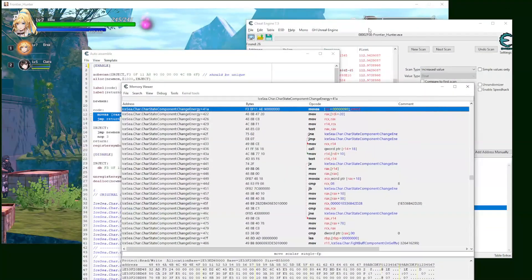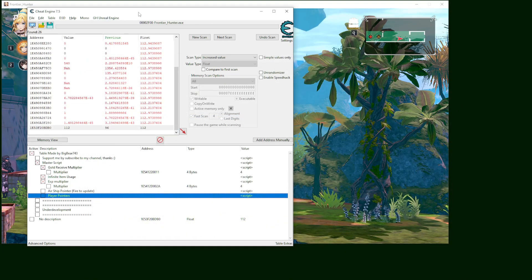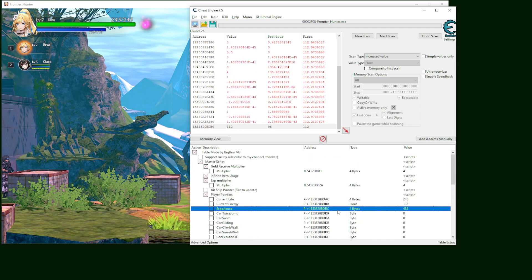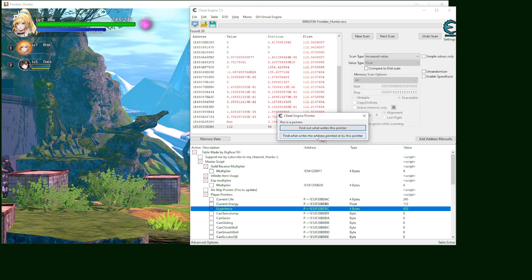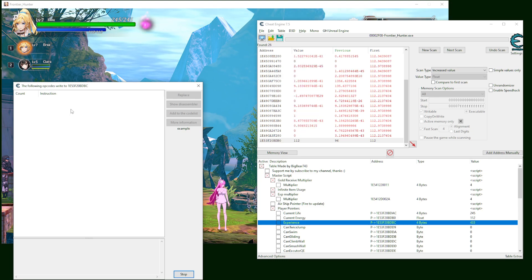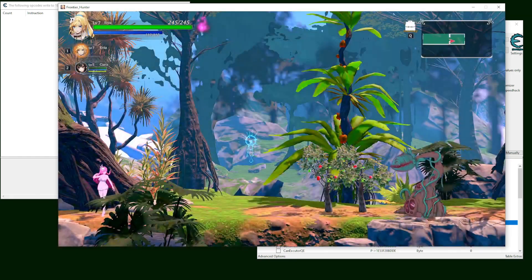That is how you update the player pointer. From the player pointer you can do a lot of things. Now I'm going to use it to update the experience multiplier. Activate that script, wait for it to update the value, and go down — there should be the experience value. Right-click on experience and select 'find out what writes to this address.' Most scripts in this table use this method. I figured that out after about two hours working with this one.